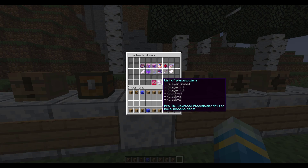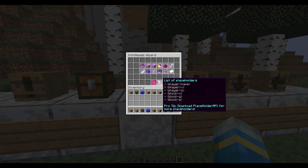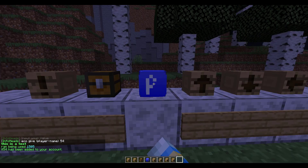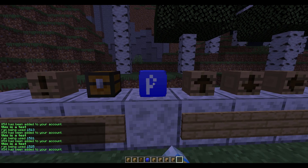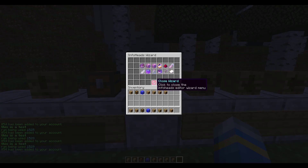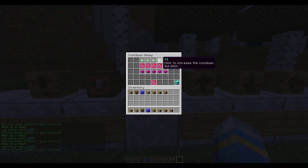If you want to use a player's name, look down at the placeholders section. PlaceholderAPI gives you tons of them, but by default you can get their X, Y, and Z coordinates or certain block values. Let's click console command and do 'eco give {player-name} 54' — and then every time you click it, 54 will be added to the player's account. Obviously you don't want them to spam it.